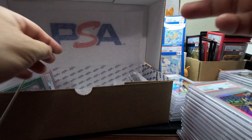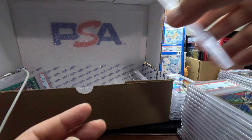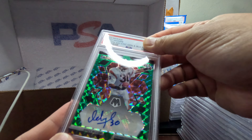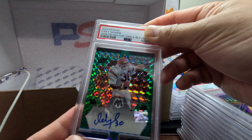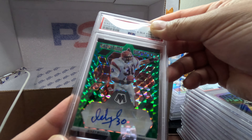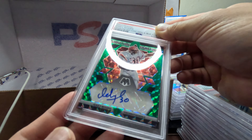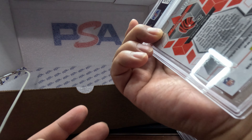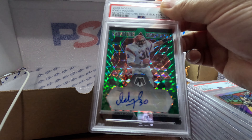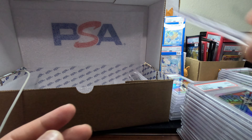We got a Rumio Dove Green Prism — we got a Mint 9, hoping that to be a 10. And last but not least, we got the Showtime Signature — this is 2023 Mosaic Icky Woods. I think this might be a Choice box, but let's check it out. We got a Gem Mint 10! Not bad, pretty neat.